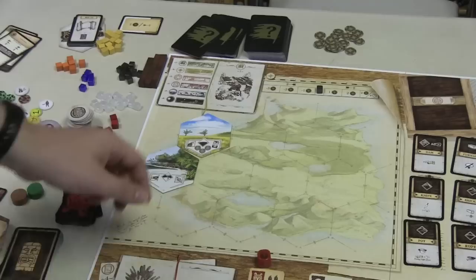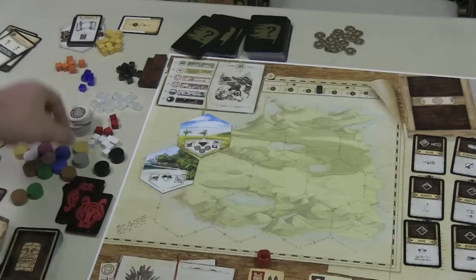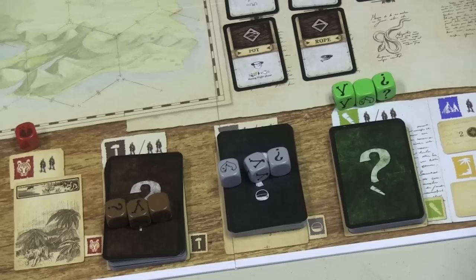You can also explore, turning over more tiles to find maybe a better place for camp, to find animals you can hunt — which are added to a deck — or to draw from piles to see what things you might find: food, weird temples, all kinds of things. The third action is gathering: you can pick up resources, increase morale, or heal hit points if you have them.